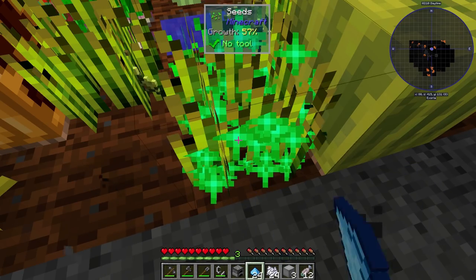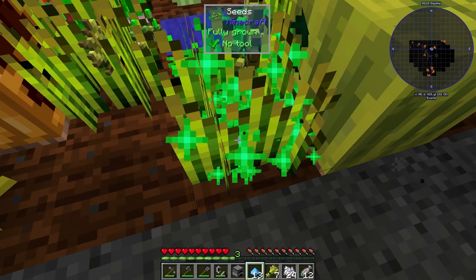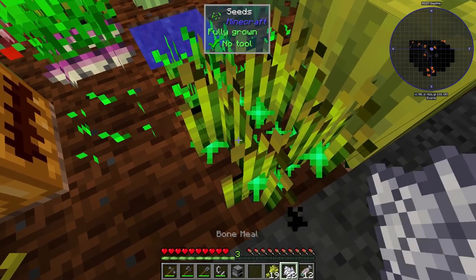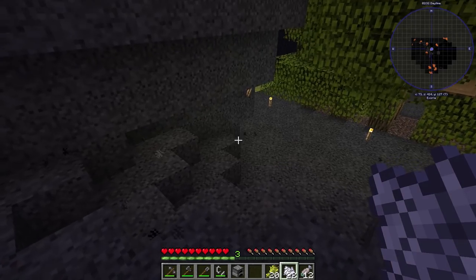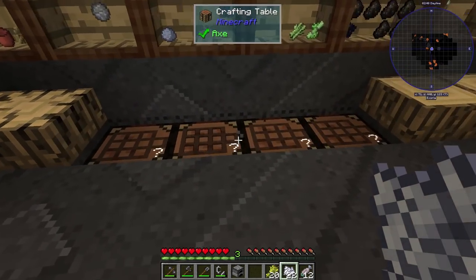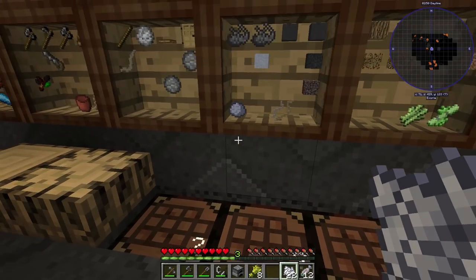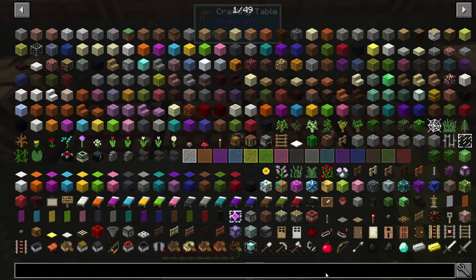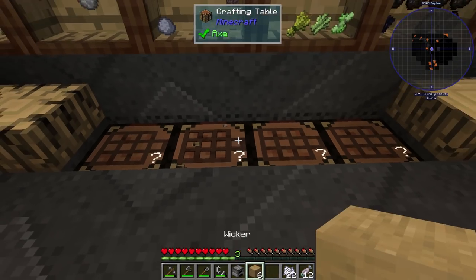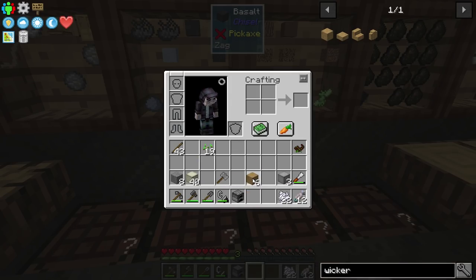We don't want to waste any more bone meal than we have to. We have one here and one here, so that's not too bad. Each wicker recipe gives you two, and to make the wattle and daub it takes one wicker to make eight. So I think that's going to give us the right amount. Actually, let's go to wicker — that's going to give us six. So 32 would give us 48, and that would give us the ability to make up to 48. That makes complete sense.